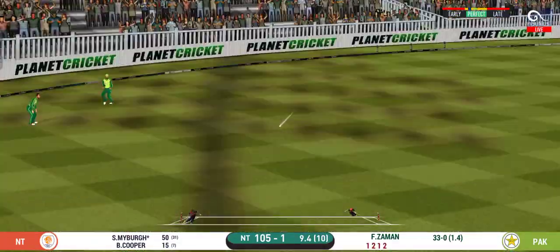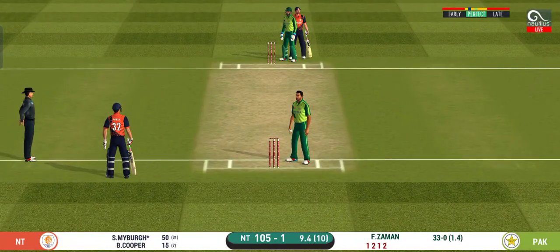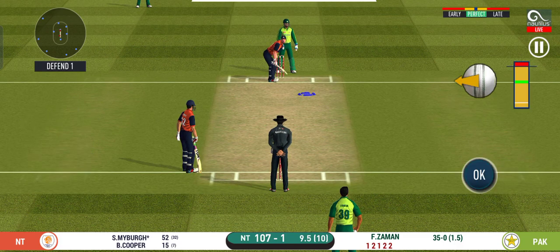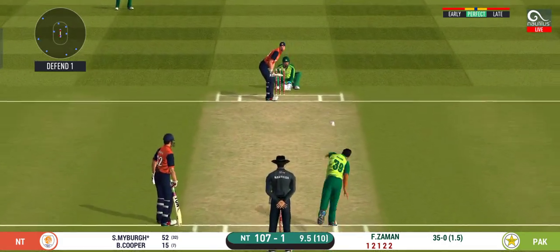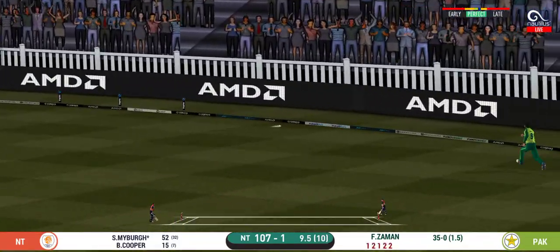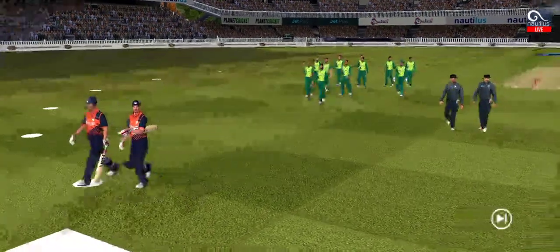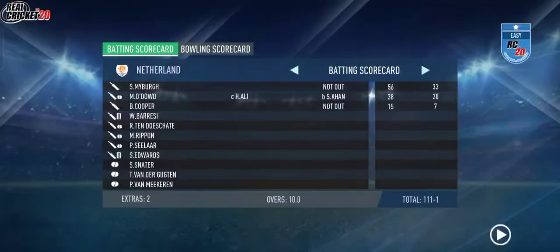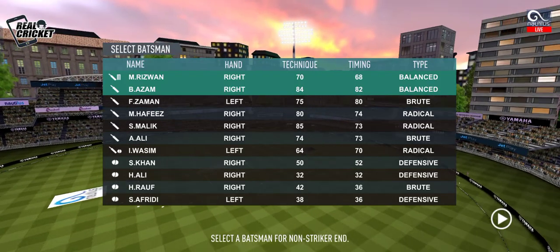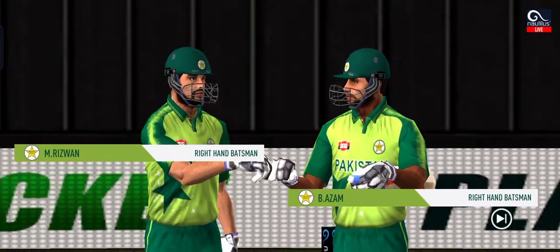The batsmen are in a hurry and looking for two here. That is excellent running between the wickets. Last ball of the innings — let's see what we can get here. He goes from the top and into the gap as well. First innings comes to a close. The target is set, and the openers rush to the pavilion to get padded up for the chase. The fielding team needs to execute their plan — we are in for a gripping contest. Wickets in hand will be crucial.